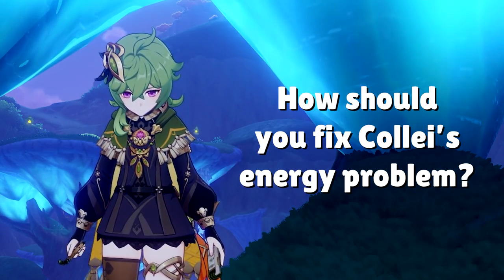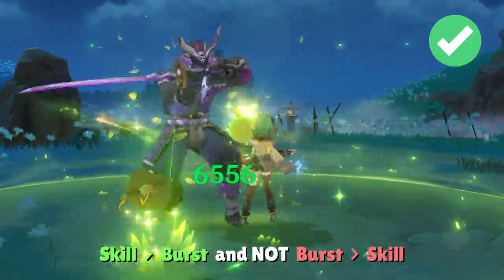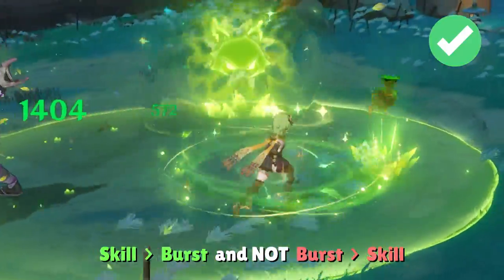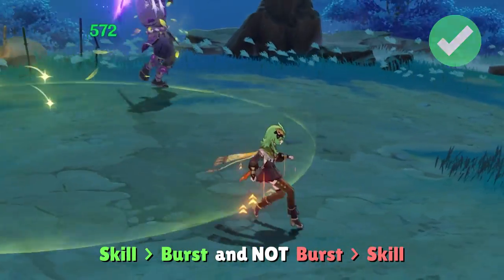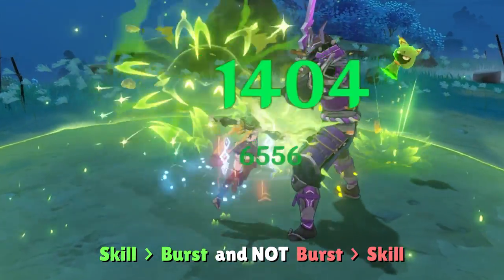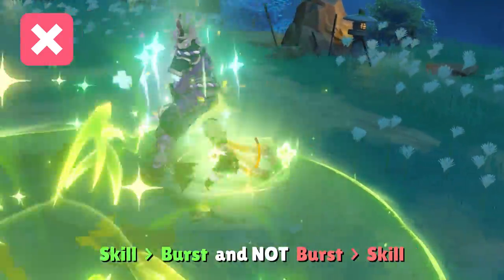One small adjustment every player can make is to throw her elemental skill first, then cast her elemental burst second. Doing so will allow Collei to absorb the Dendro particles herself for more energy and not waste any unnecessary time on the field that your other characters could be using. It's a quick fix for any player who's using her elemental burst first and it works in pretty much all situations.